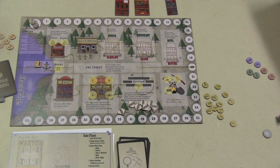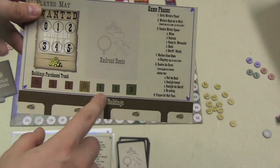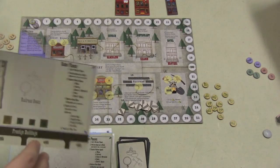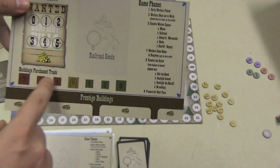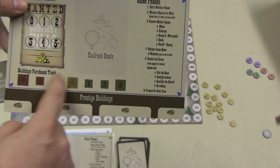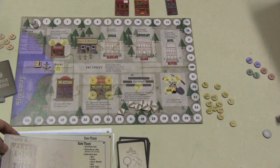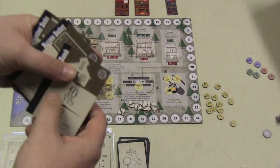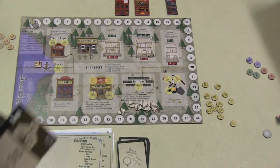What you're doing in this game is you're building a western town, and this has kind of an interesting ending. As the game progresses, you have a building's purchase track here. There are, quote unquote, bad buildings and good buildings. As you build the different buildings in the game, you'll have a slider and you'll move it to the bad or the good.